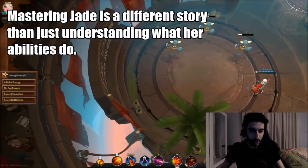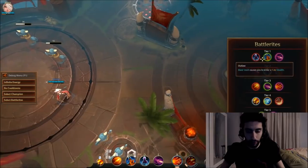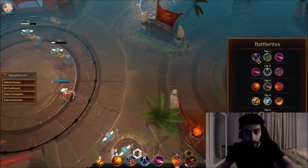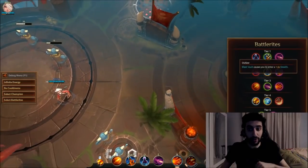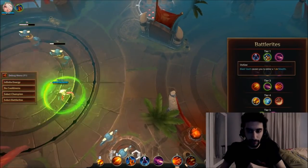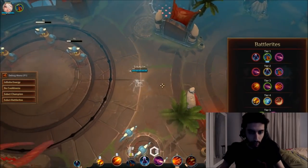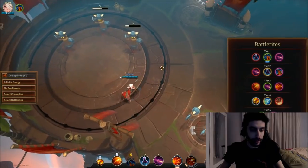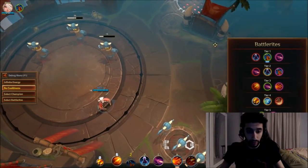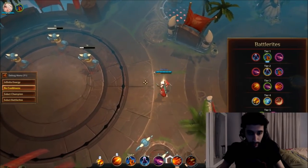Let's talk about the battle rights and explain in detail why I go for those. I've been playing Jade for a long time and have experimented with everything. For Tier 1, we definitely go Blast Vault — this makes it so that when you jump, you enter stealth mode, which is huge for Jade. Keep in mind that after you jump, it leaves a smoke trail, so they can see where you jumped towards.